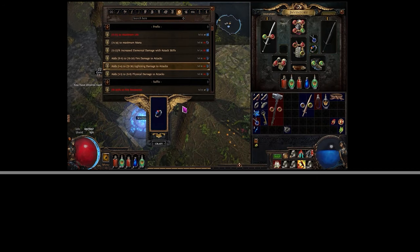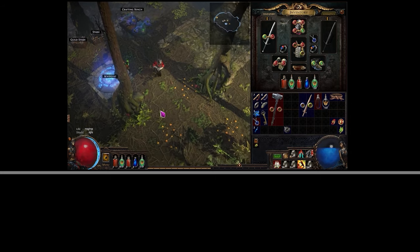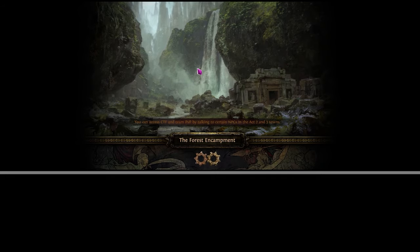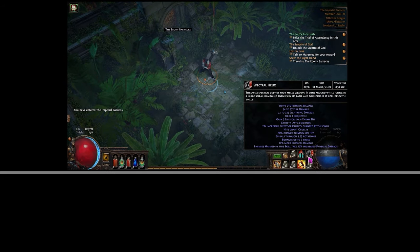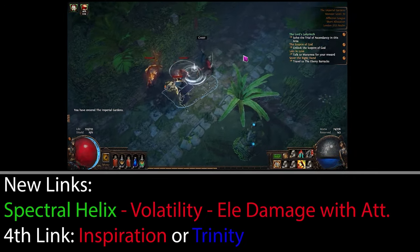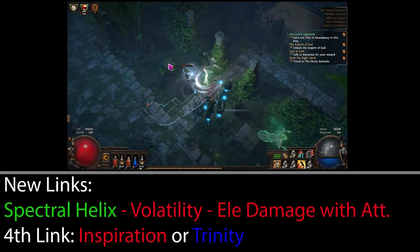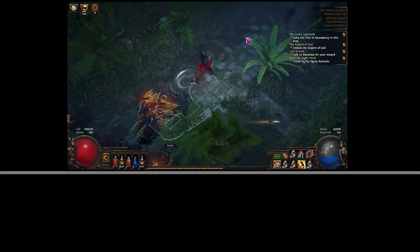You can craft these on either your rings or your amulet. I'd recommend not crafting it on the weapon because we're going to be replacing it shortly. Once you have those crafts, switch to the elemental gems — go back to Act 2 and get Elemental Damage with Attacks and Volatility, and replace your two support gems with those. So on a three-link you're going to be Helix, Volatility and Elemental Damage with Attacks.